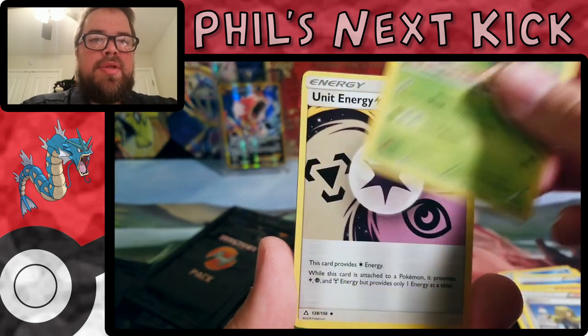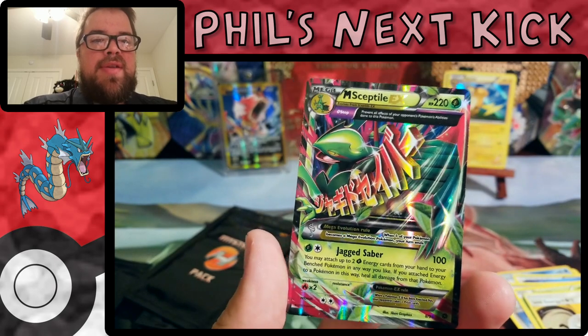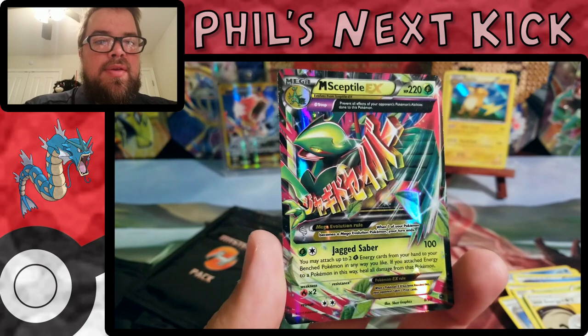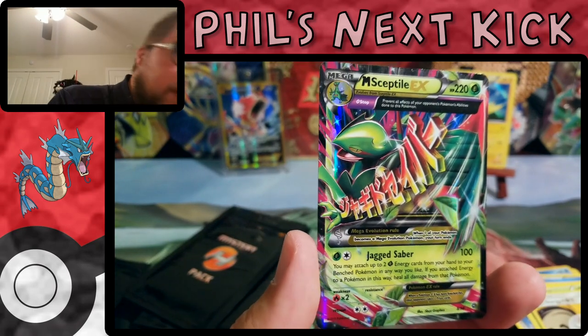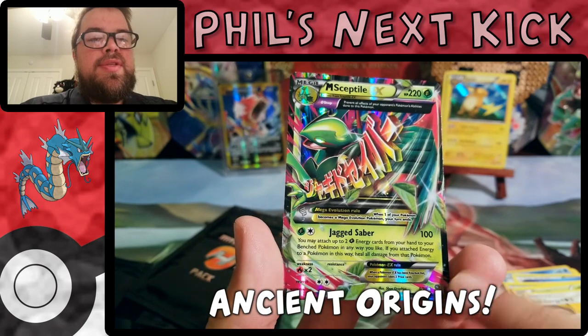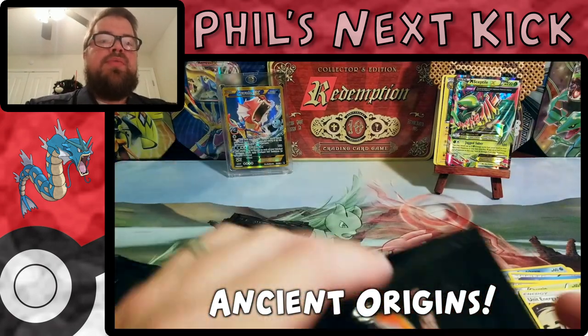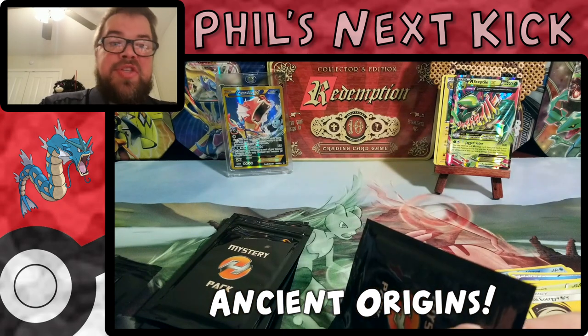Delinquent, Chespin, a Unit Energy, and nice — Mega Sceptile EX! From what set... I can't remember. I always get the sets with the circle at the bottom confused. I always want to say Steam Siege, it's never Steam Siege. I always want to say Breakpoint but I can never remember what set it is.